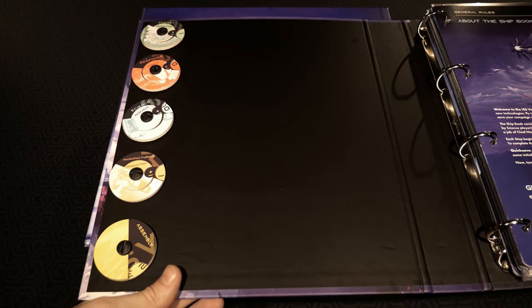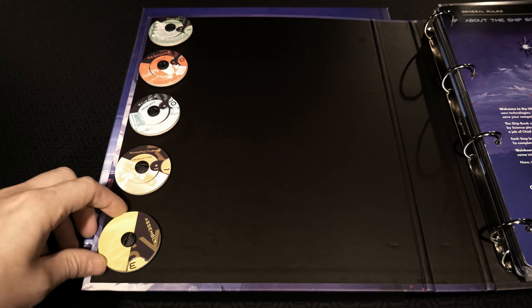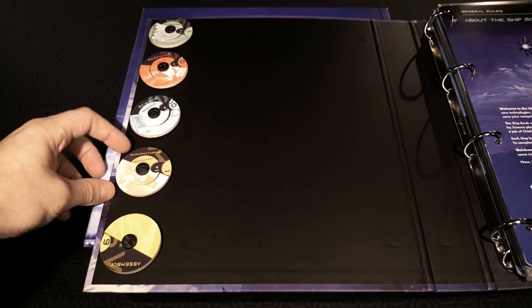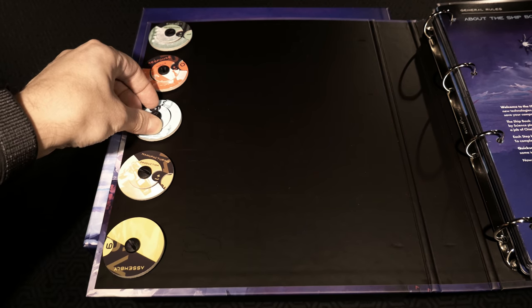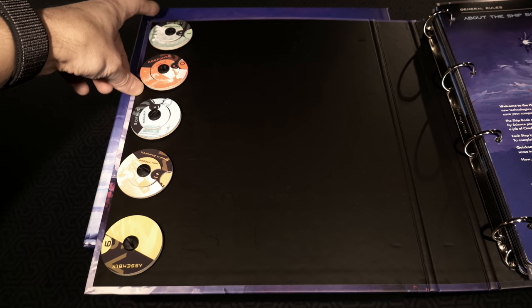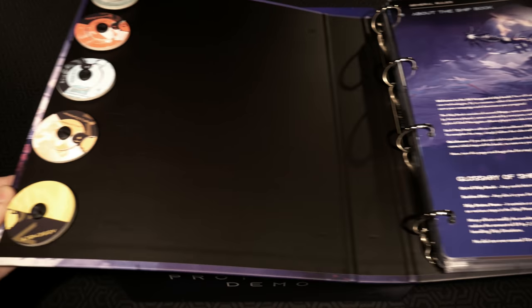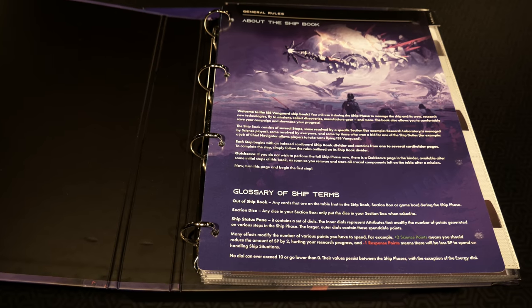On one side of the shipbook is actually dials - we have an assembly dial here and you can actually turn that to set it. You have a manufacturing dial, a science dial, and also dials inside of dials for research, morale inside of responds, and generators inside of energy. Pretty cool to track them right inside this binder.